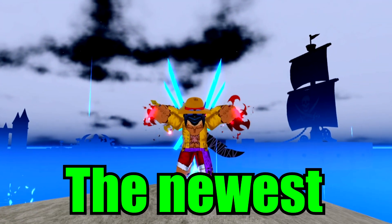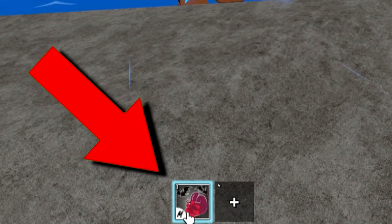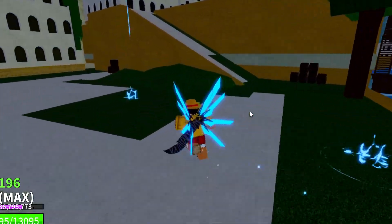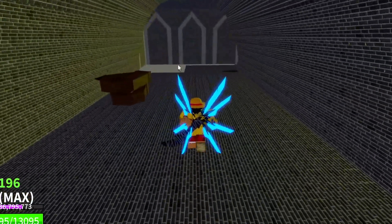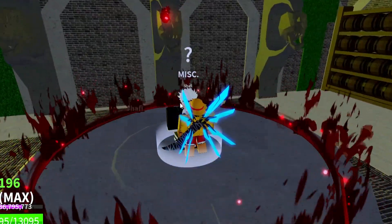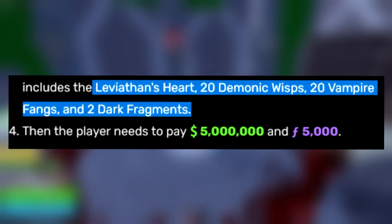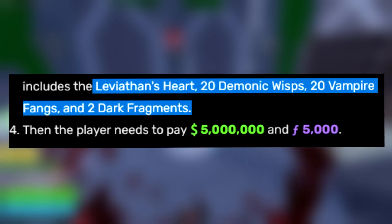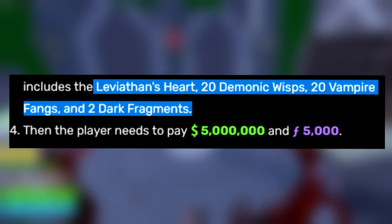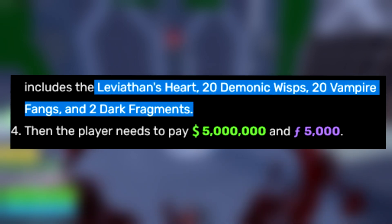Today I'm gonna be showcasing the newest fighting style in Blox Fruits Update 20. This is the Sanguine Art — it contains a set of 3 movesets. To get this fighting style, you simply go to TK Outpost and right beside it you should see a secret tunnel where you can find an NPC called Shafi. If you talk to him, you can learn this fighting style. The 4 requirements are: Leviathan Heart, 20 Demonic Wisp, 20 Vampire Fangs, 2 Dark Fragments, 5 Million Belly and 5000 Fragments — which is a lot, but this is definitely worth it.